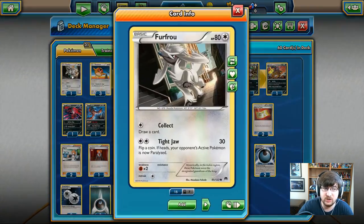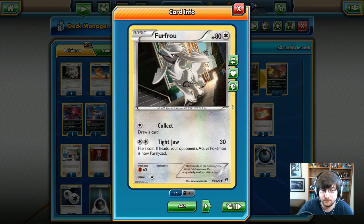Pokemon lineup - why do they do this? We get a Furfrou. We have a draw card for one energy and Taichaw for two. This is a bad card and should not ever be in the presence of Yveltal. Yveltal is Lord and Master. Furfrou is a pooch that deserves to be on the couch because it's just not that good of a card.